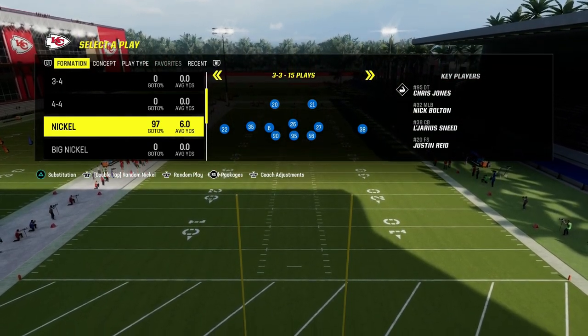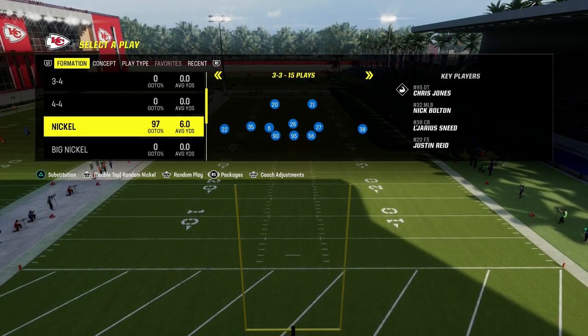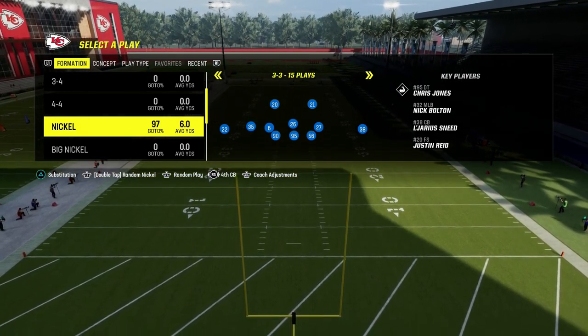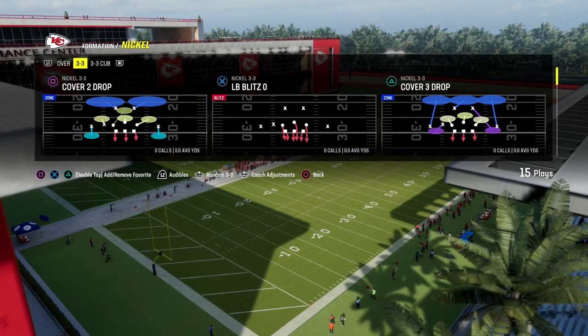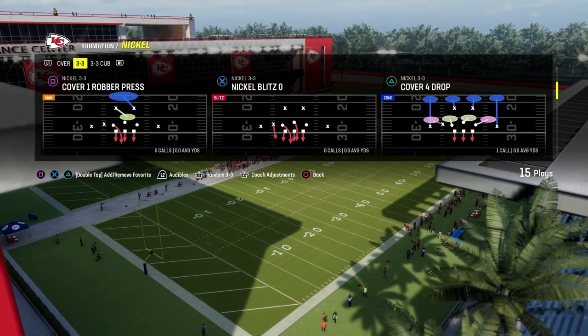This is also the best rollout defense for containing any kind of rollout corners or anything like that. If you take a look here at the bottom of the menu screen, I'm going to be changing the packages and scrolling by clicking my right joystick to the right until we get to the safety nickelback package. Then I'm going to come out in any play in 3-3.